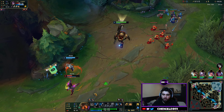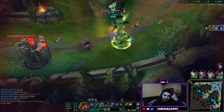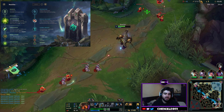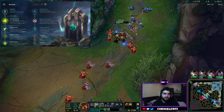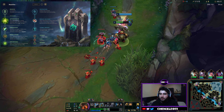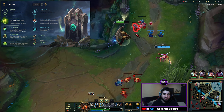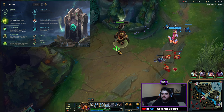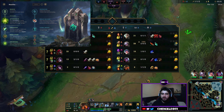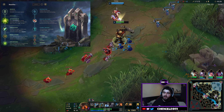Back to the runes. We go Aftershock, then we get Shield Bash. While shielded, gain 1 to 10 magic resist based on level, which is fantastic. Nautilus gains a shield on his W so that's why that synergizes as well. Bone Plating — after taking damage the next three spells you receive less damage, which is great for Nautilus as a tank. Unflinching gives you tenacity.